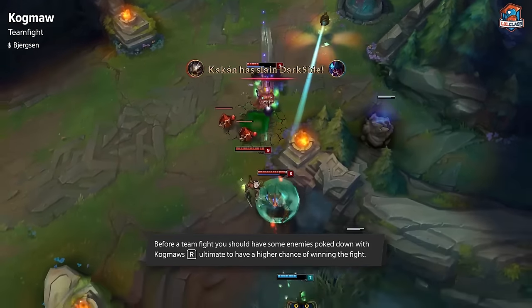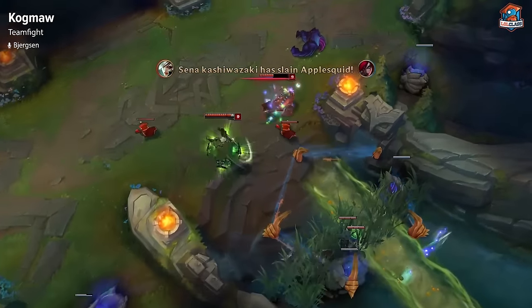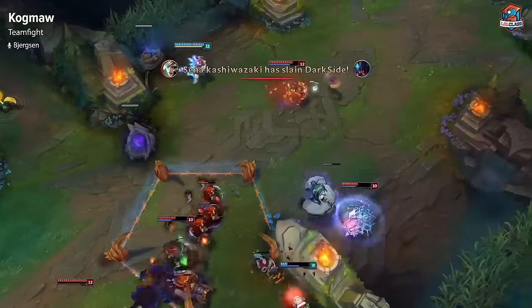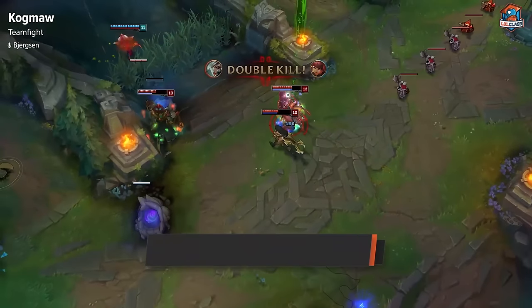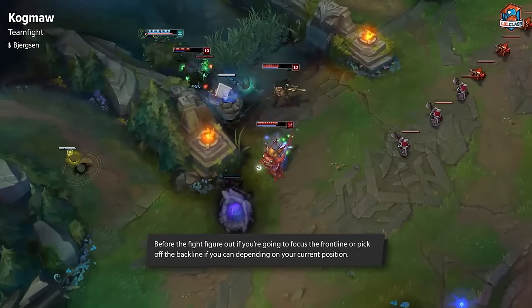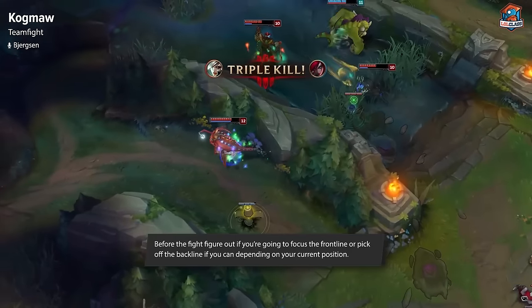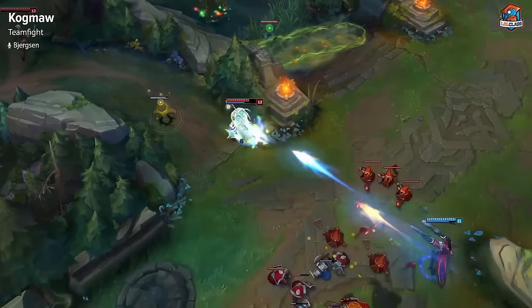Once the fight starts, you just want to be in the back line obviously, and there's really two ways you can play. Either you can shred the front line using your Q and auto attacks, burning all your damage on the front line, or you can play more artillery-based and try to poke down their back line. It really depends on what kind of champions they have in their back line, how immobile they are, and what kind of position you have. You really need to go into the teamfight knowing whether you're going to play to destroy the back line or bust the front line.